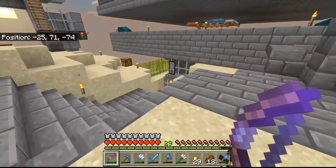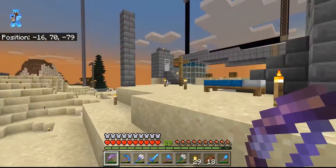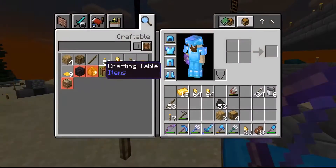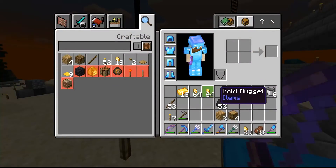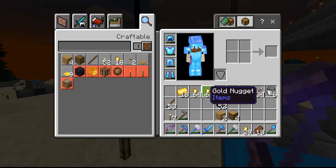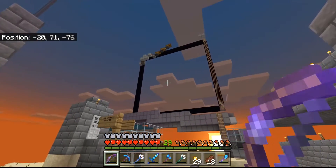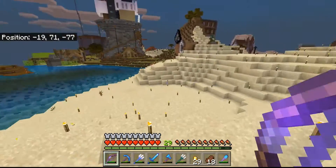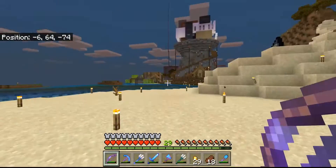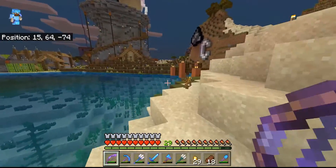It was a bit of a hassle, but I got all the zombie piglins cleaned up and I did manage to get some gold out of the farm. Once I craft these into ingots, it'll give me a little bit more. I don't know if this is going to be enough — I need to make some powered rails. But this gold farm, it's not all that user-friendly. Whoever designed this, would you mind if I made some modifications to make it a little easier to use? I promise it'll be easier on everybody.